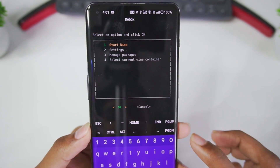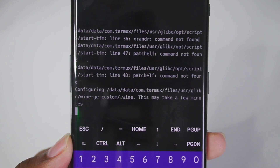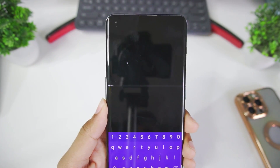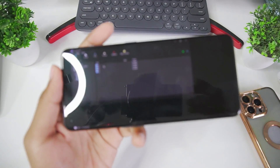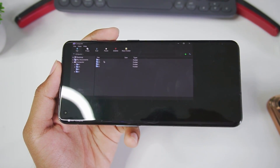Go ahead and start Wine. It will begin configuring Wine, which again will take around 2 to 4 minutes so just be patient. As you can see it automatically sets up DXVK, Turnip Driver, and more based on your device. Wine has successfully started and you'll immediately notice a dark theme with a fresh UI.